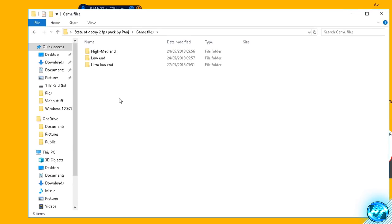Inside there you'll find three folders: a high-to-medium end config, a low end config, and an ultra low end config. Bear in mind that the ultra low end config will disable a lot of graphics features and the game won't look great, but it should help those on super low-end hardware actually get the game running. So if you only care about being able to play and don't care how it looks, go with the ultra low end config — otherwise stay away from it. For the other two configs, go with whichever matches your system specs.